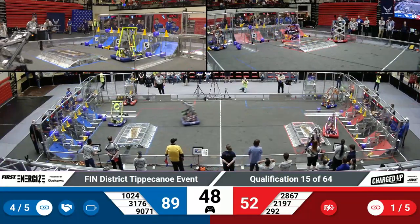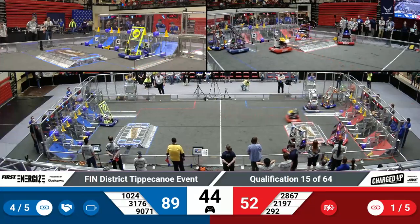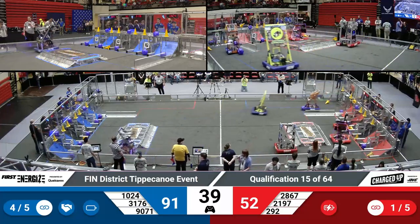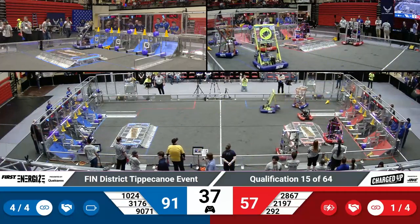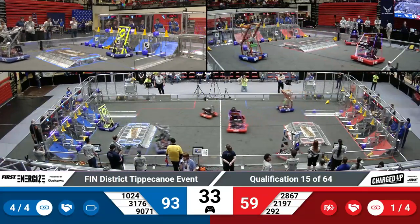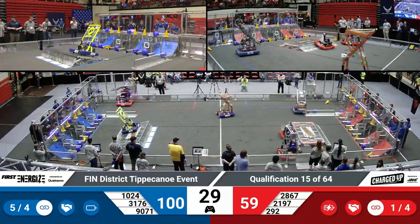The Red Alliance is down on points at this moment, but they can get plenty during the endgame, which will start in just a few seconds. Robot 31-76 is heading diagonally across the field, trying to place a few more items into their grid before the end of the match. The Blue Alliance has already met the ranking point needed — the four links for that ranking point.